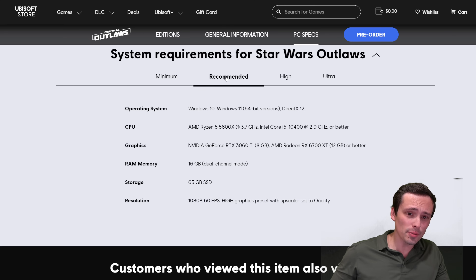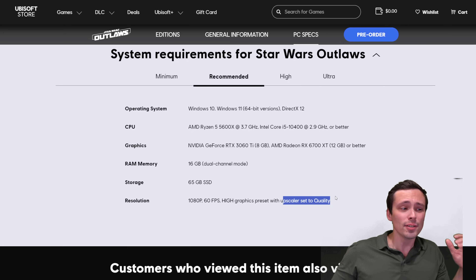So what if you want a 60 FPS experience? Moving up to the recommended settings, they're now listing 1080p 60 frames per second requirements, but they're also moving up to the high graphics preset, and they're still setting the upscaler to quality.